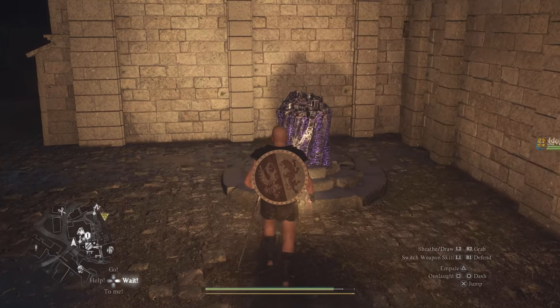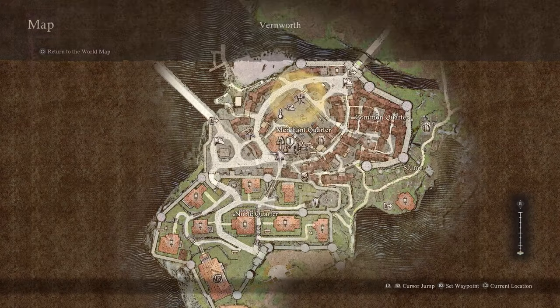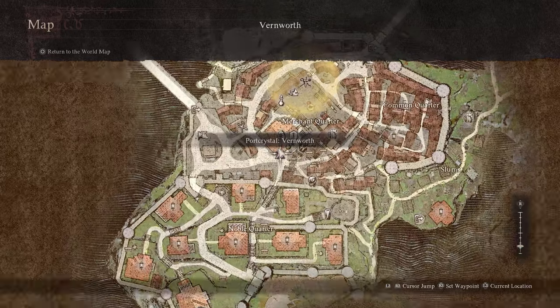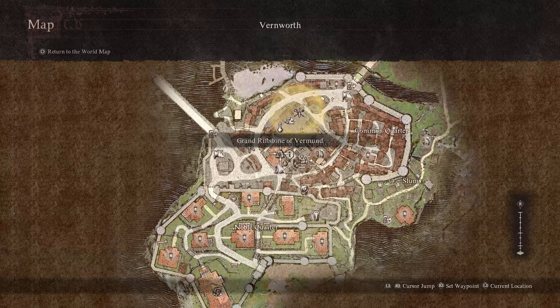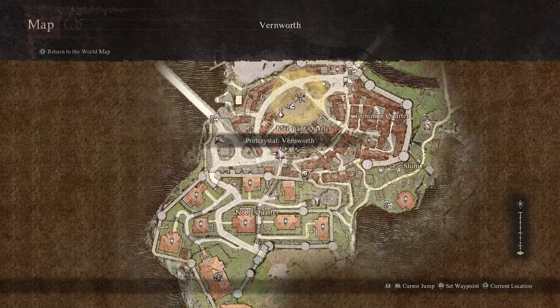Now, again, I'm going to have the link down below in the description box, but I wanted to show you this and where I'm at right now. So Vernworth, as far as I understand, is basically the first big town that you'll come across in the game — a little over an hour in, depending on how fast you're going, if you're skipping dialogue. You seriously just cannot miss it. And once you're here and you look at your map, there's the merchant quarter. It's right here, southwest, or right below the letter M in 'merchant quarter.' You'll see that icon right there — it's called the port crystal Vernworth.